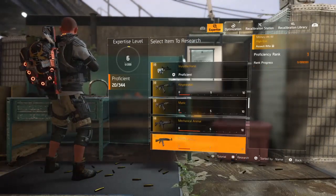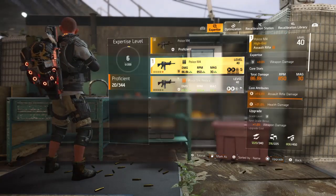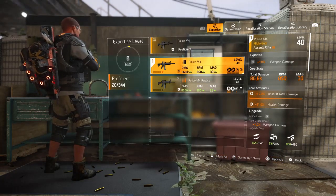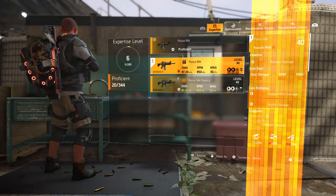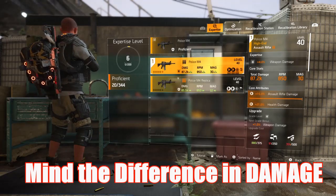Here's how we get around this, and I think this is going to be very helpful. When you're using a certain weapon — keep in mind there are 16 loadouts — although you may have a similar weapon in every loadout, if it's not the exact same one, you can see here: the Police M4 shows 87,000 versus 85,000. The one I'm upgrading is stronger.